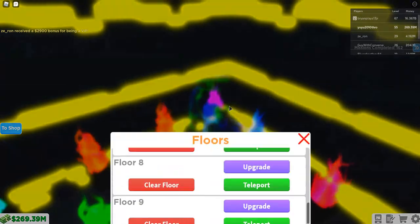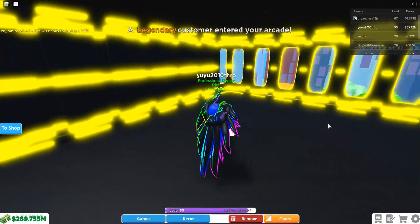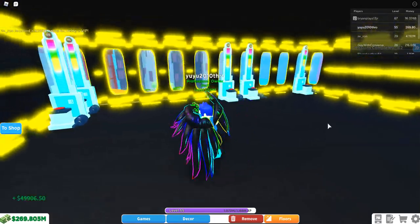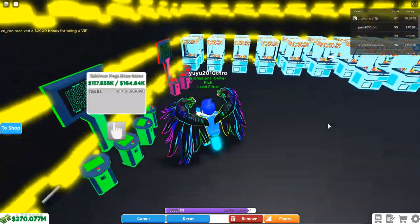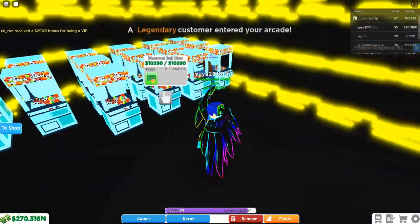I have a 25% money boost. Floor 11 is kind of like my storage money maker, really. I have a bunch of Diamond King Hammers, I have two Rainbow Mega Maize games, and a Diamond Power Flower.